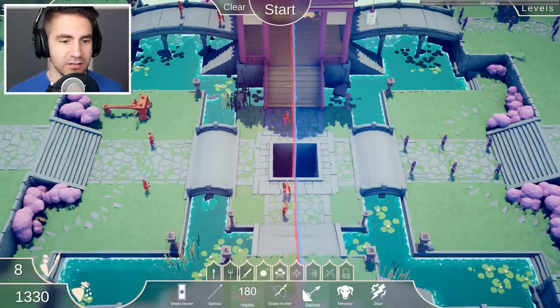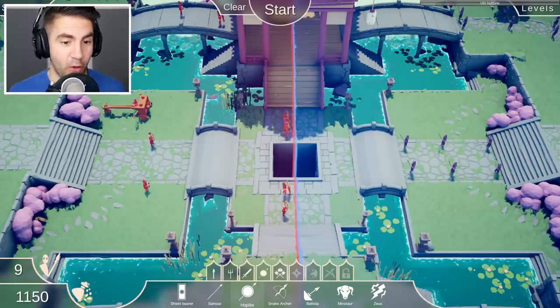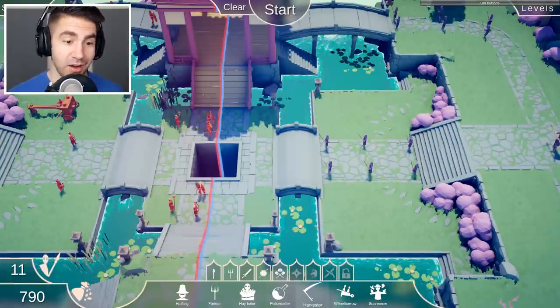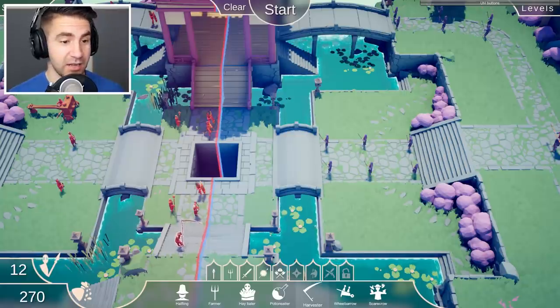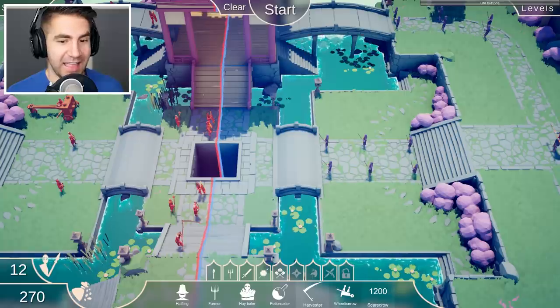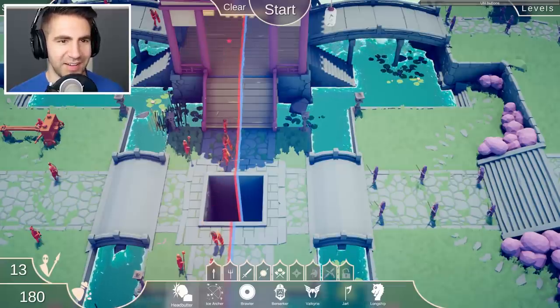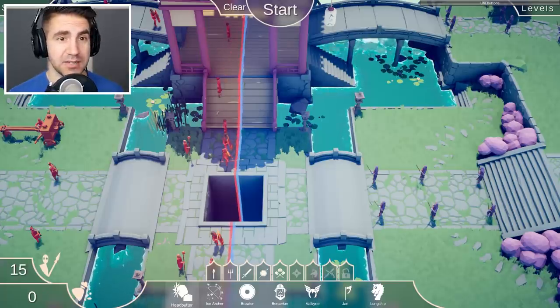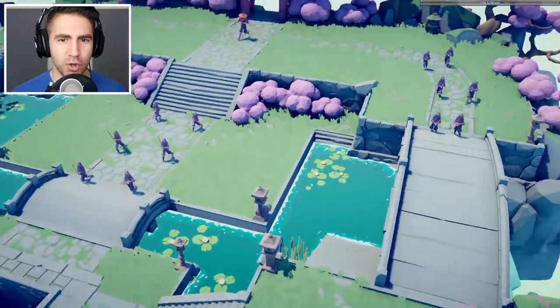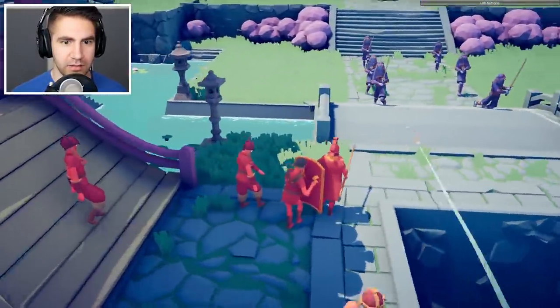We just gotta make sure these guys don't fall in that hole. How about a harvester? The harvester - I feel like it's an underrated unit in my opinion. We got 200 bucks left. How about some head butters? Some people with spikes on their helmet? I have no idea what's about to happen. I feel like this can't be too hard.